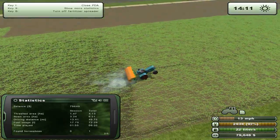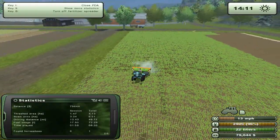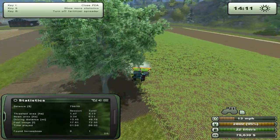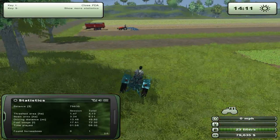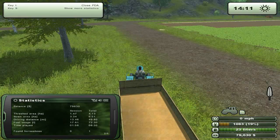It looks like it's going to work out perfectly fine. I think we're going a bit too much to the left. We'll have to leave it as it is. So what we've got to do — I've got a cultivator working. Wait, where is it? Here.